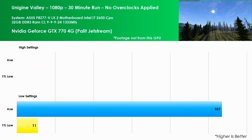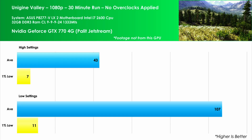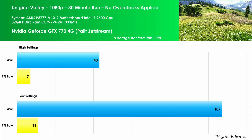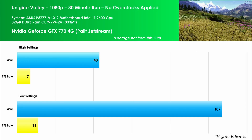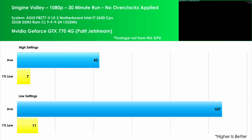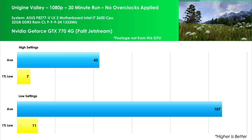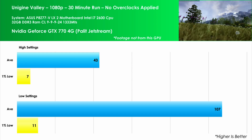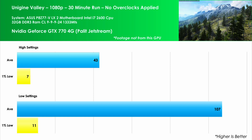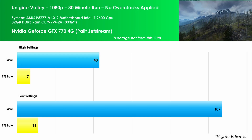Next up is Unigine Valley. At ultra settings at 1080p the average is 43 FPS, with a 1% low of just 7 — oh my. Reducing the settings to the lowest improves the FPS to 107, an increase of 149% over the ultra setting, with the 1% lows at 11 frames per second — a small improvement, although it's still bad.